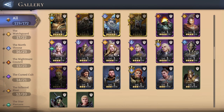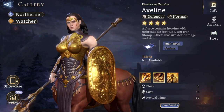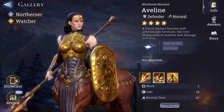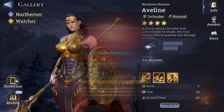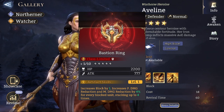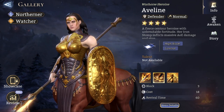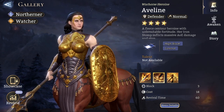Another hero I wanted to talk about is Aveline. Aveline is a pretty cool epic defender because she's able to block four enemies without a Bastion Ring, allowing you to use that ring on other defenders to increase their overall block. Aveline has quite high stats for an epic, with passives that help boost defense even further — so that alone is quite valuable for this Soul Cadence fight.